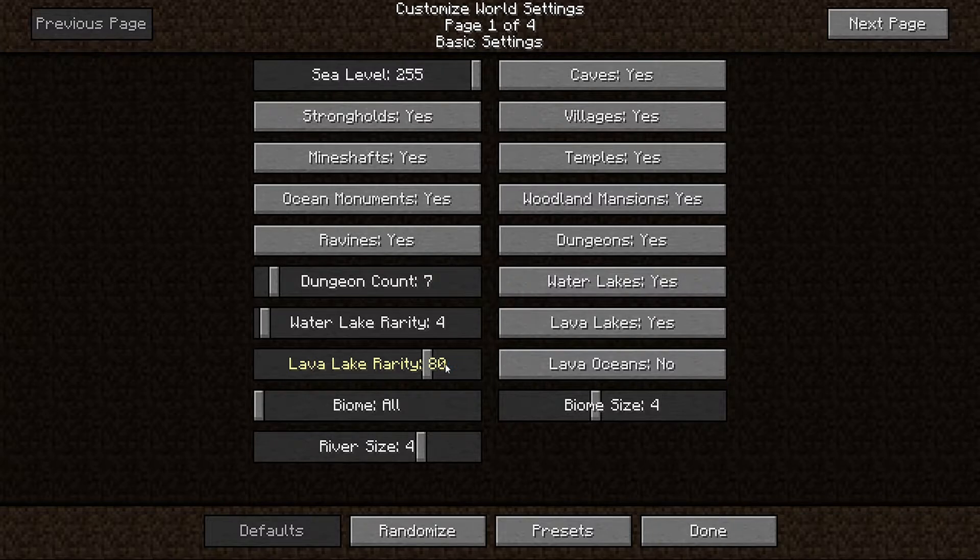One important note before you get started: if you change any of these options — say the dungeon count — and then go to Presets, it will reset whatever you already changed. So you want to choose the preset first if you're going to use one, and then make your modifications from there.